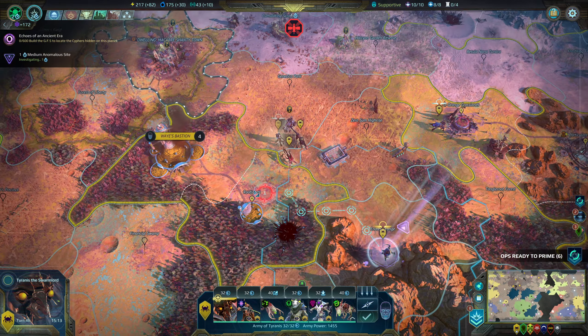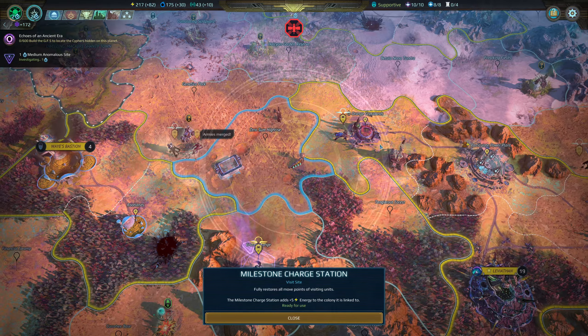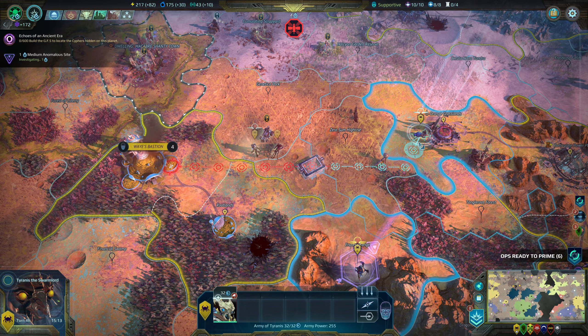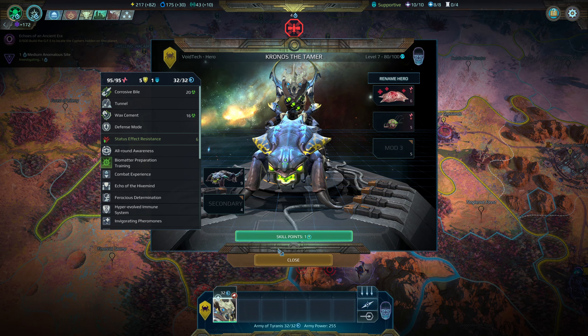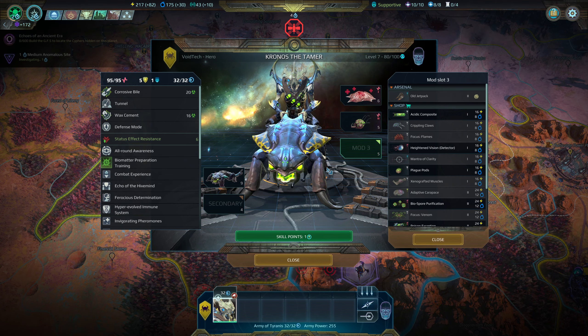Our glorious leader is at the anomalous site - next turn it will pop, which is very exciting. These guys need to form up. We have a new hero: Chronos the Tamer, riding the Abyssian thing which shoots bile. I want to try and get him a tier 3 mount at some point.